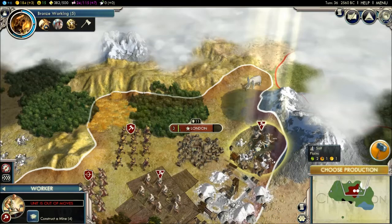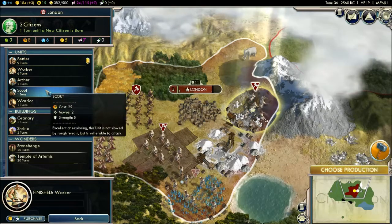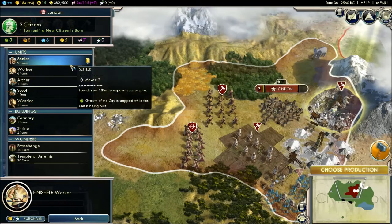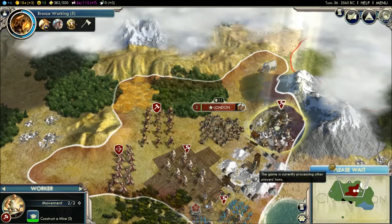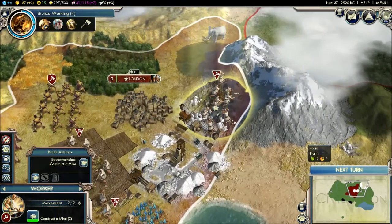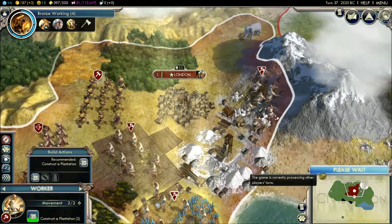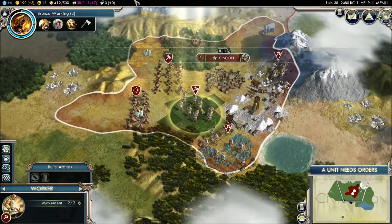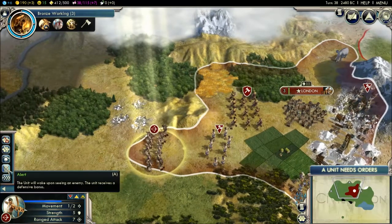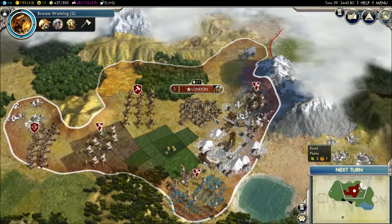Start constructing a mine. It wants me to build a settler — I'll build a settler, it makes sense, because by the time nine turns comes I'll be working nicely in my town. They're already constructing a mine, leave them be, they're working. Next turn. The steam sale — so many games. You have to be careful not to buy too many because it'll kill your wallet. Buy games that you're actually going to play — just really think before you buy something.